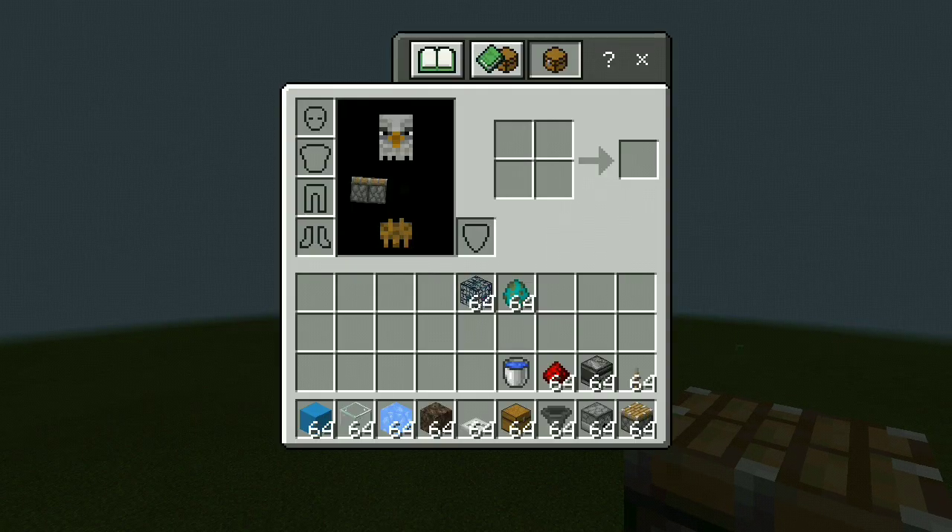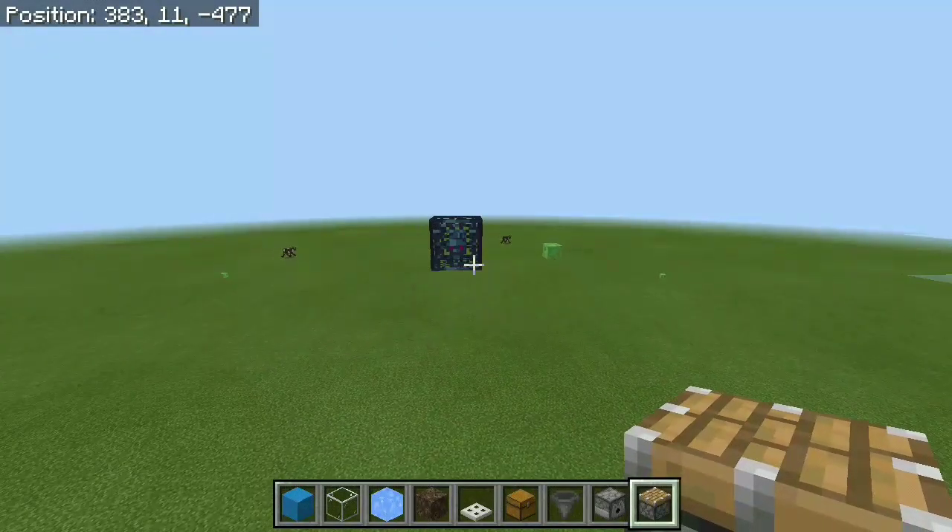So these are the blocks we're gonna be using for this farm, with the exception of the glass — I'm just going to use that to show you guys how the farm works. Of course we're not going to need a zombie spawn egg or a monster spawner in survival because you need to find those things. I'm not gonna name all of these items because we mostly need just one of each, so you can see them once I actually build the farm.